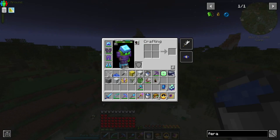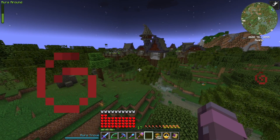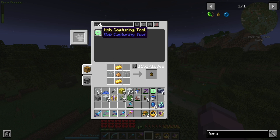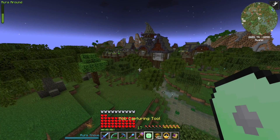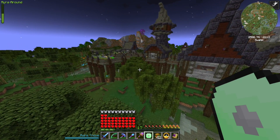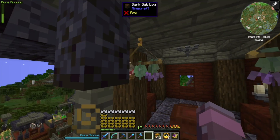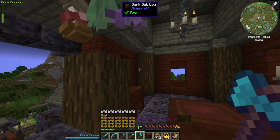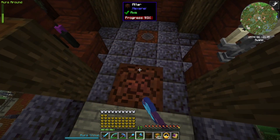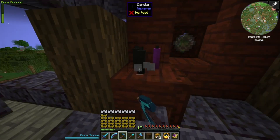I know what this is — this is a witch village from the Hexerai mod. We need to catch a witch anyway for the Hall of Jerks, and this will have all kinds of useful things in it. Let me clean out my inventory. Yeah, here we go. Hexerai is like a magic mod and it's got all this cool stuff we can use decoratively. Plenty of stuff here we can steal — these places are great to find.